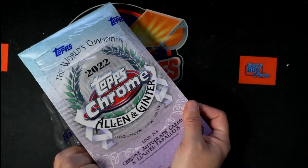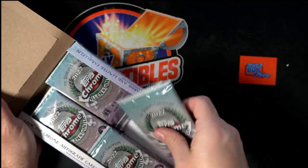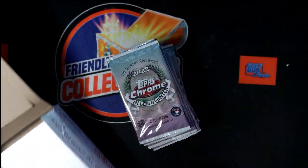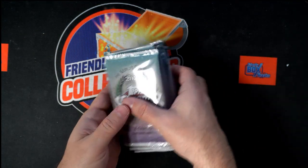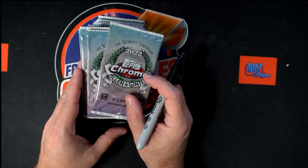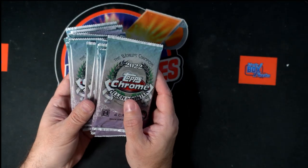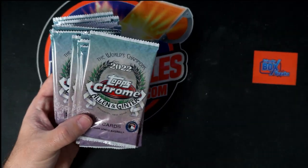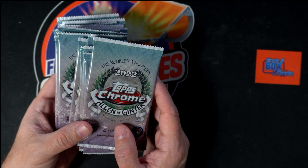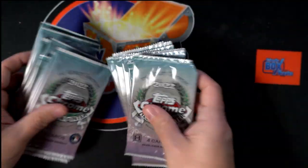There are going to be two packs for Sandy D in Allen and Ginter Chrome, so there's 18 packs. Sandy, if you want to give me a couple of numbers here, one through 18, I could number these for you guys if you want. Well, Sandy, I'll give you a chance — give me a couple of numbers. If not, I'll just shuffle them up and pick a couple of packs for you and upload it to YouTube. All right, I'll just shuffle them up and pick a couple packs, no problem.